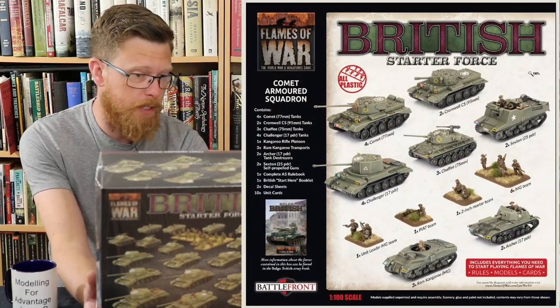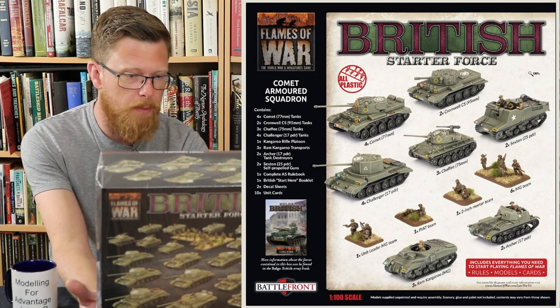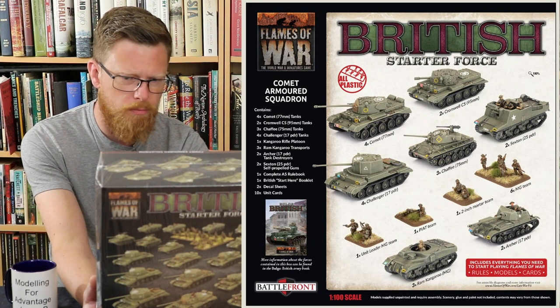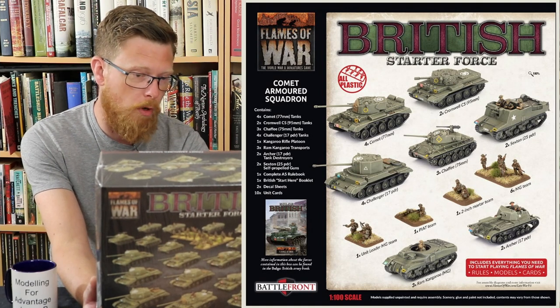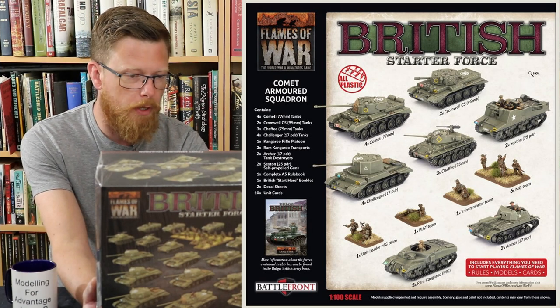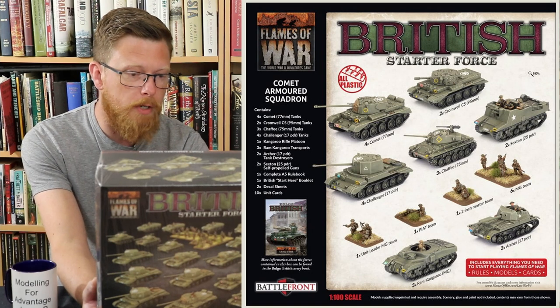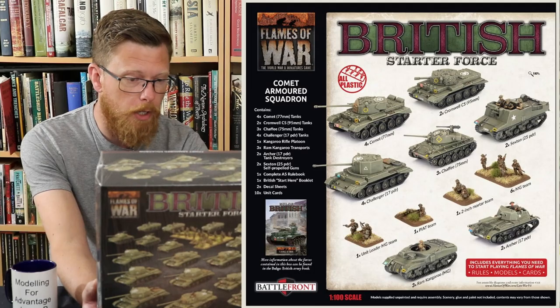So you get four Comets — 77mm tanks. Two Cromwell Close Supports, 95mm. Three Chaffees, 75mm — they're an American-lend one. Four Challengers, 17-pounders. One Kangaroo Rifle Platoon — I didn't realise they're weaponised and armed. Three Ram Kangaroo Transports. Two Archer 17-pounders — they look cool. Two Sexton 25-pounders. And then you get your rulebook, decal sheets and unit cards — all the stuff. We'll unwrap this and have a look.